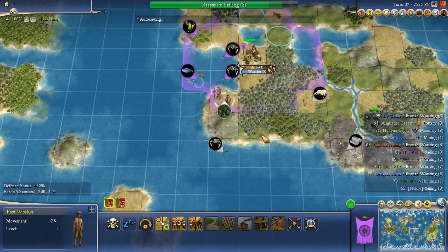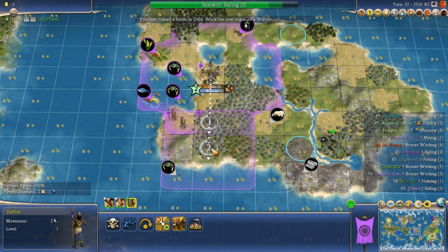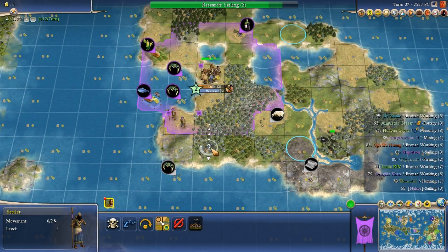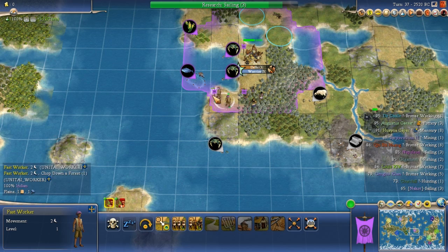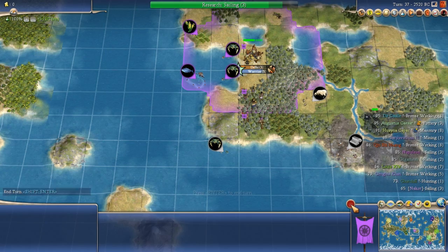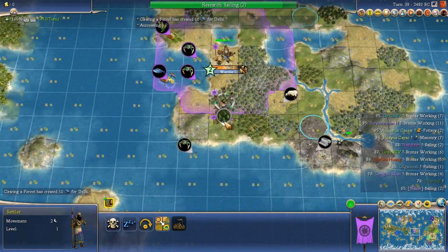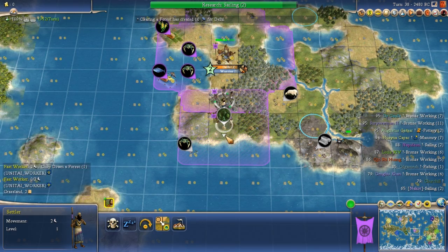Note that there was 71 production into the settler, then 8 plus 21 equals 29 more for exactly 100 out of 100 production — very nicely done. They also pre-chopped the forest tile that the settler was going to plant on, because that forest would have been wasted when the settler set up there. Outside the borders you only get 10 production from a chop instead of 20, but it's better than wasting it entirely.